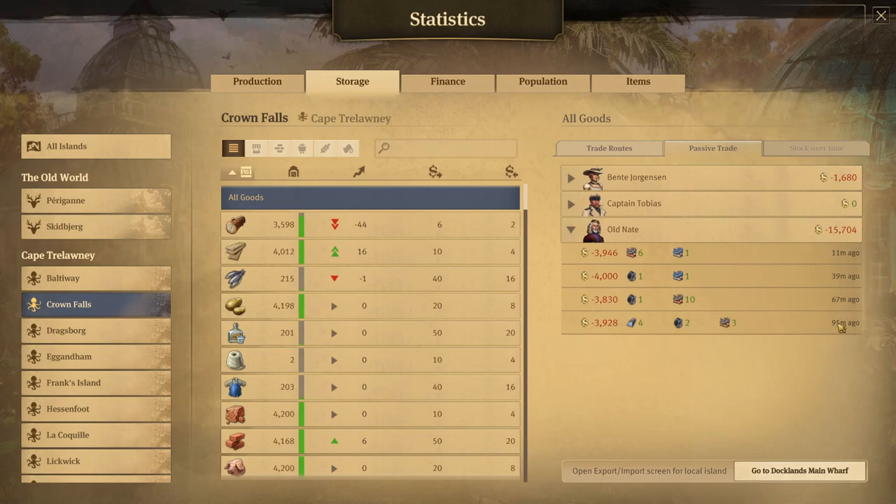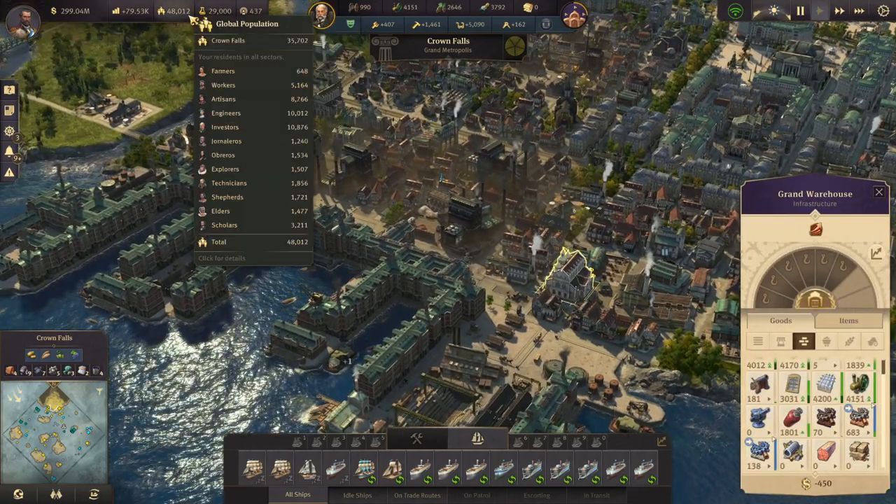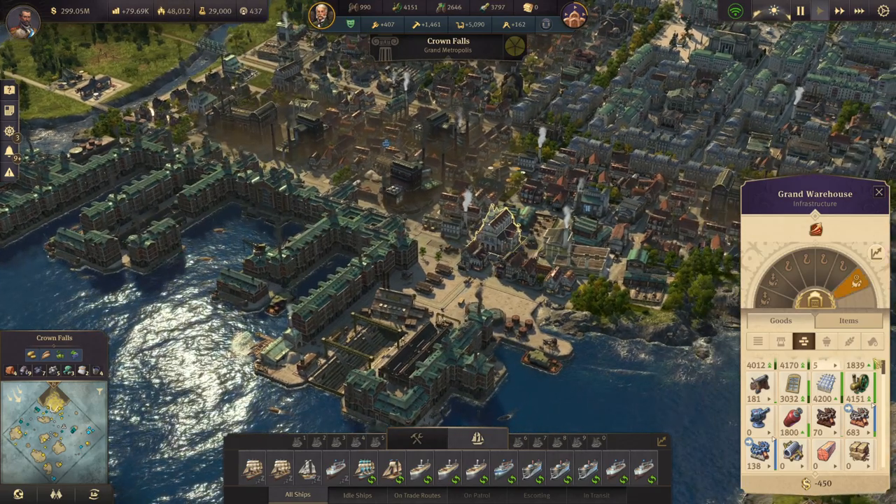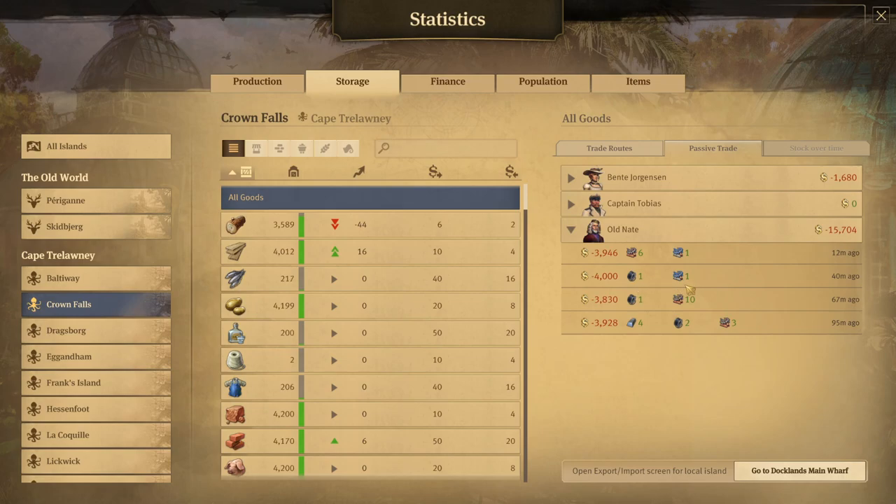As you can see right here, he is visiting me roughly every 20 to 30 minutes. He's coming by over here at Crown Falls and selling some stuff. Nate does seem to have a cap of 4,000, at least for me at the moment. I do believe the amount they will trade with you is based on your population — your total investor population. I have 10,876 investors and he is selling a maximum of 4,000. However, that is enough to sell me some special scrap, so he is selling one. When setting up your buy order for special scrap from Nate, consider only buying that from him — maybe that and nice scrap — so that he always has enough capacity to sell you special scrap.